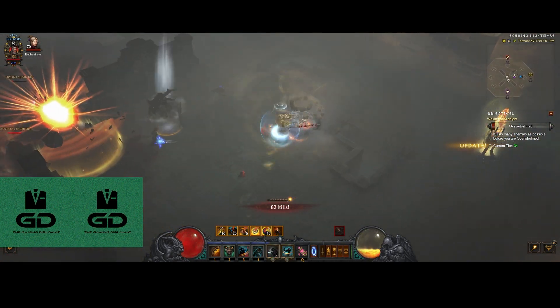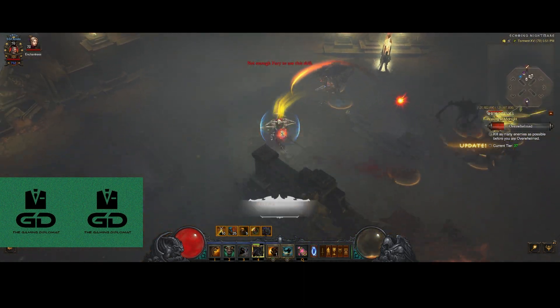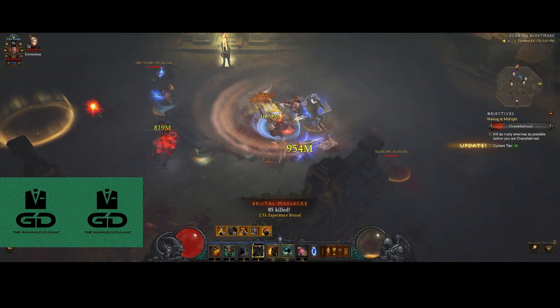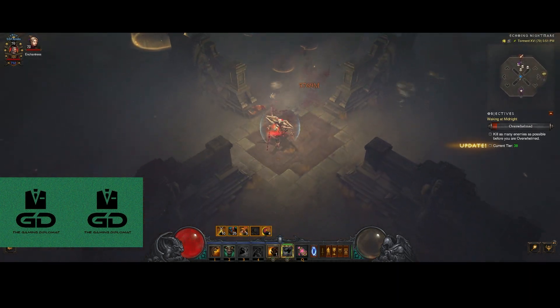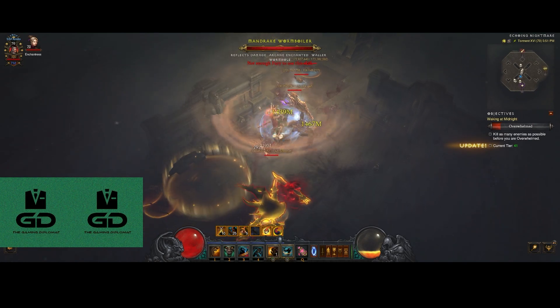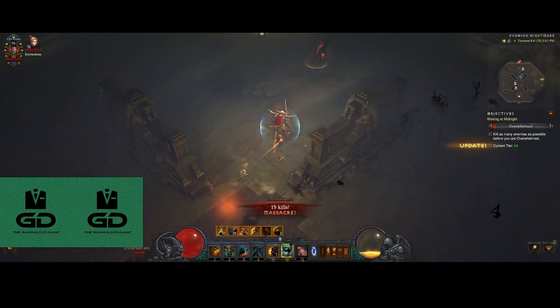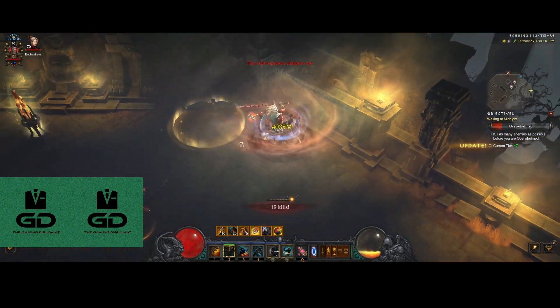What you want to do, as you see me there at the side, is you want to kill these demon-spawning portals that come up every once in a while. They're a way, if you're new to this challenge mode, where you can get overwhelmed. You can see the bar on the right-hand side under the map, with the overwhelmed bar and the tier, which says now 47.